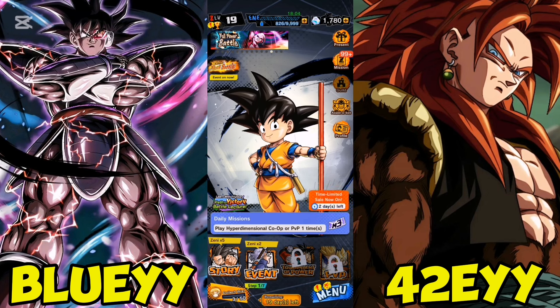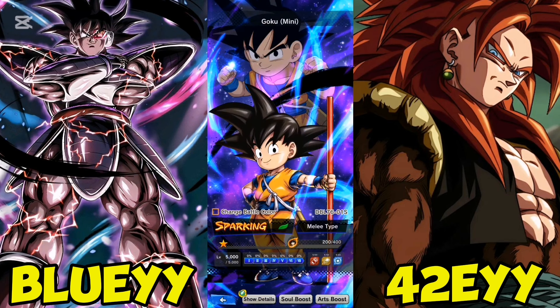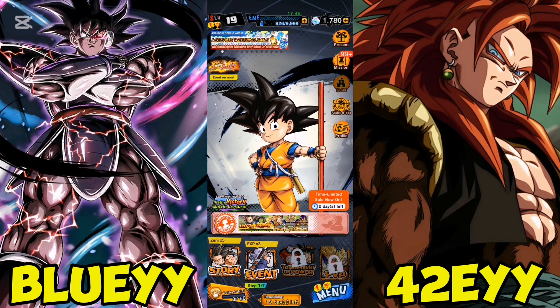First thing that you should do: you need a character that's more usable, and this Dai Goku is an example of that. He's free, everybody can get him — he's in your gift box. If you log in you will get him. Even at one star he will carry you through the majority of the story modes and a lot of the events, no problem.